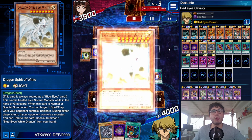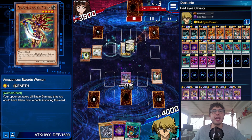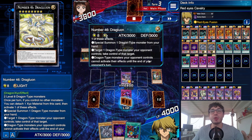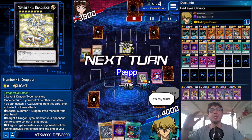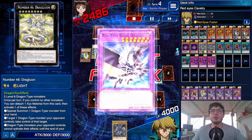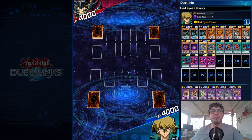Opponent uses Sage again to summon Spirit of White to banish my Amazon Swordswoman — I negate that. He then goes with Dragunity, wanting to take control of my Red Eyes Slash Dragon. As soon as I notice that, Necro Fusion activates — boom, Buster Blader the Dragon Destroyer Swordsman. I put all his dragons in defense with no effect. Then I add Millennium Eyes Restrict just in case and swing in for the win — that unexpected play brought me the victory.